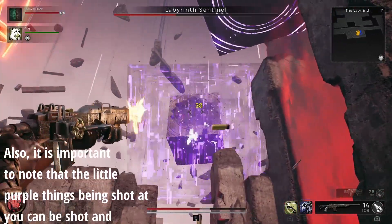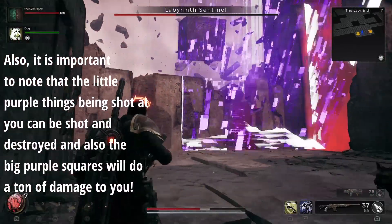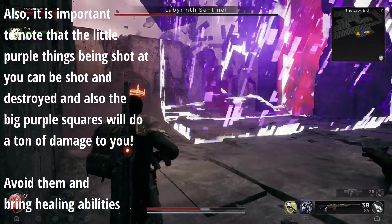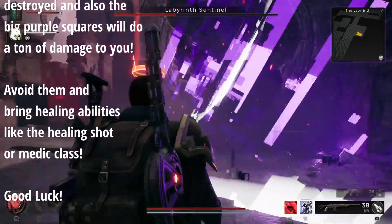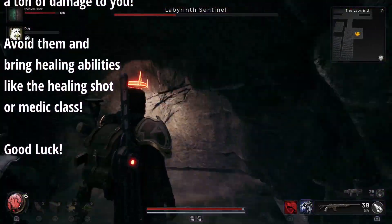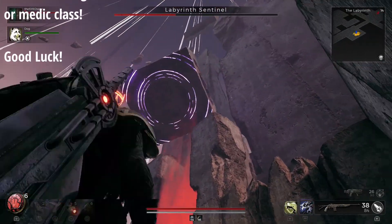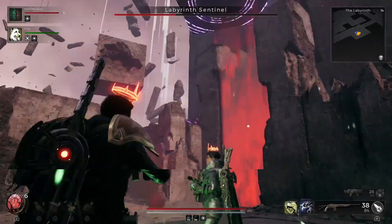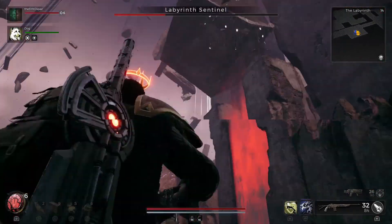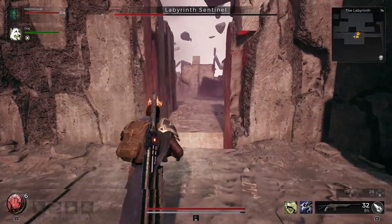I do suggest using some sort of auto rifle, or maybe the MP60 if you have it at this point in the game — it does help. I'm not using the Nightfall or anything like that. Once you get pretty much all the top ones done and feel secure, this one nearby can be a real pain so I sometimes leave it for later. Then you're going to want to move across.